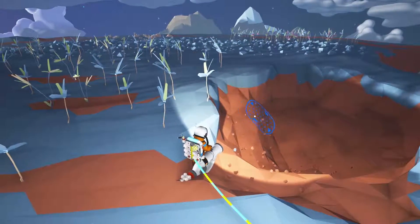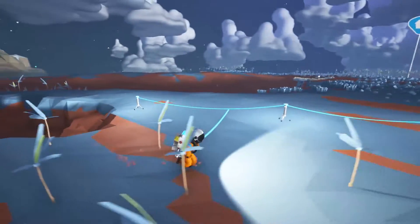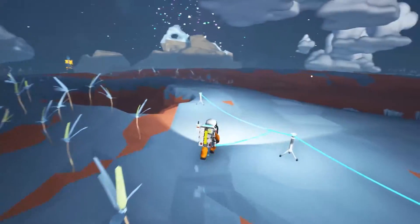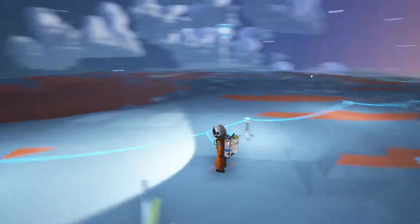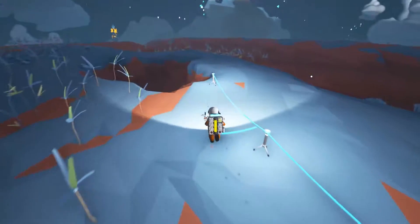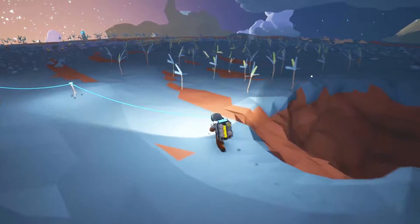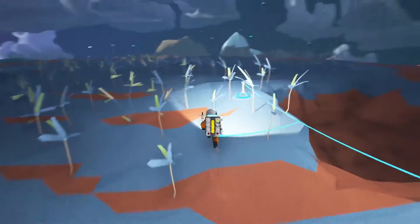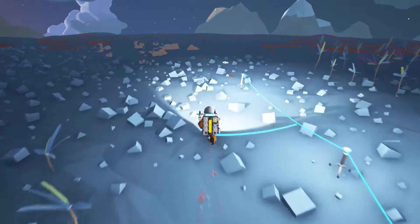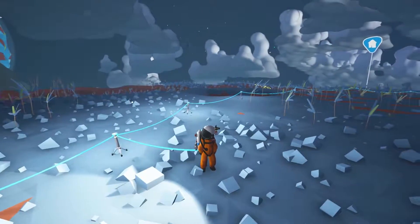Somewhere way in the distance I hear a dust storm. So that means we've just gotten to the point where those will spawn. And those are a problem because the big dust storms kick up these massive square rocks you see around us. They hit you in the head and they kill you and they're a pain in the butt. So I just want to pay attention and make sure that those don't sneak up on me.